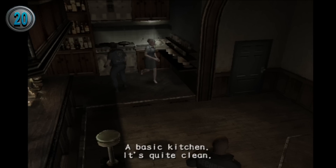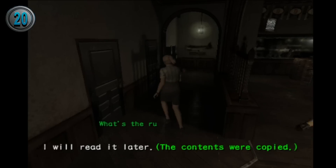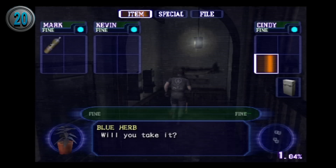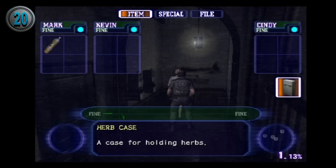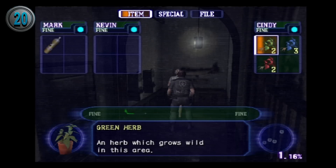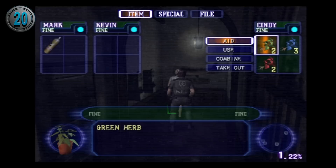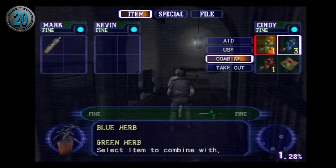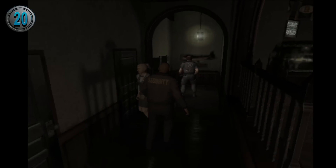Cindy's special item is an herb case, which serves as a separate inventory but can only hold herbs, holding a maximum of three of each, as well as an extra slot for mixed herbs. You can either use them to heal your partners or use them on yourself. As an AI partner, Cindy will heal the player only two times per scenario, and will also use blue herbs on the player twice if they are poisoned. Unfortunately, she doesn't use her herb case as an AI, probably because the player wouldn't have access to the herbs inside.